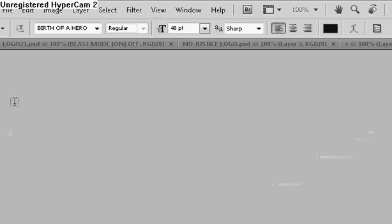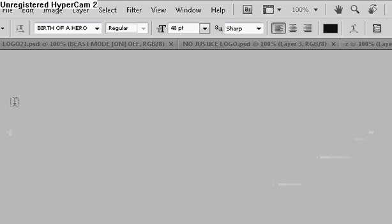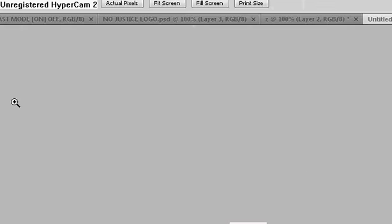Now go over to your text tool. I've got 'Birth of a Hero' with a 48 font size.